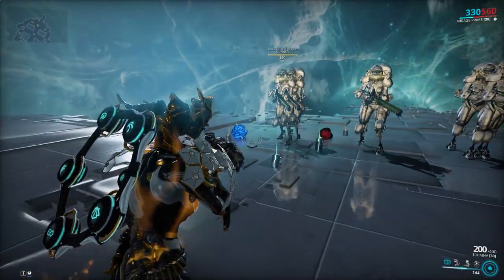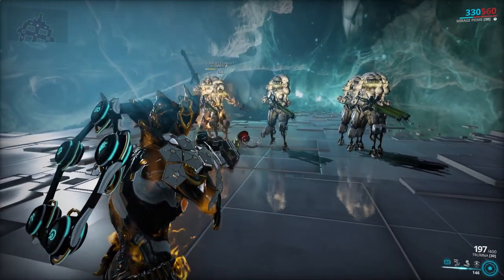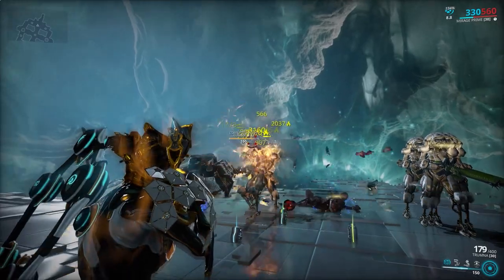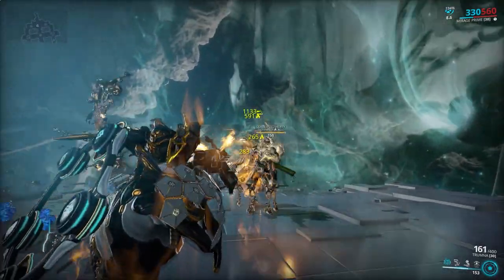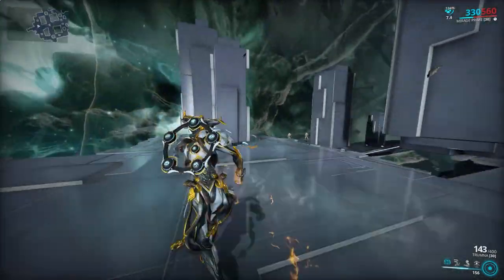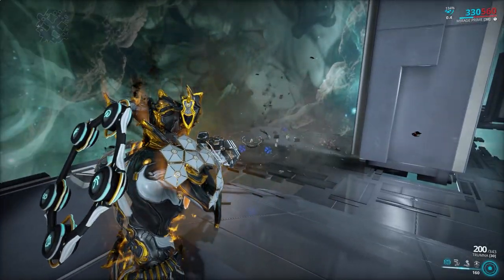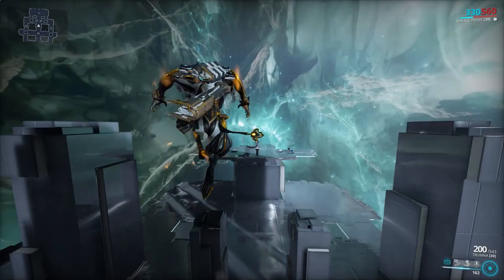I'll quickly show you the explosion radius — if you shoot near an enemy you're still hitting them, but it's a very small arc, so don't expect very much from it. With Argon Scope active against a level 150 Corrupted Heavy Gunner: gone. That's pretty much what that primary does. Very slow fire rate, but once you get there you chunk. With Argon Scope in the top right, I'll quickly use my special and they're all dead. Pretty fat damage.